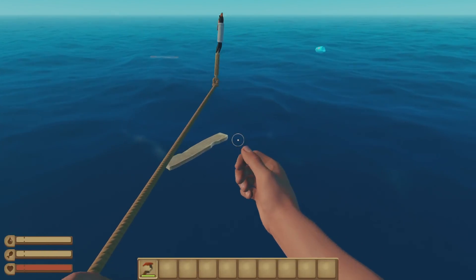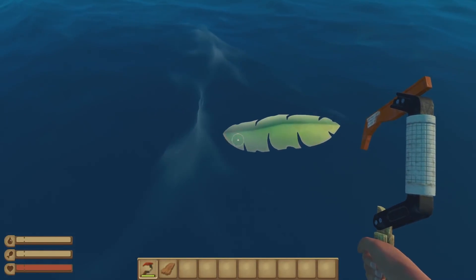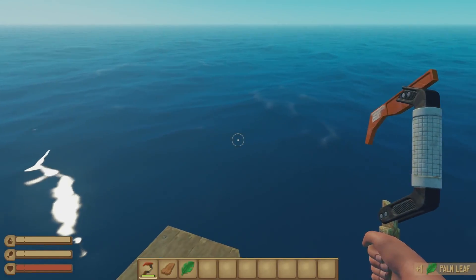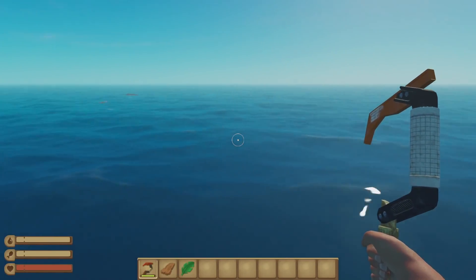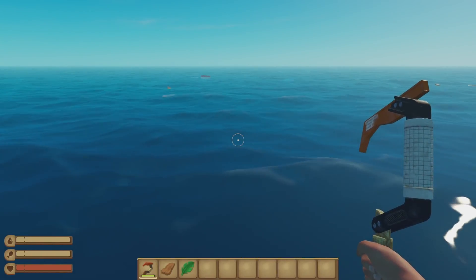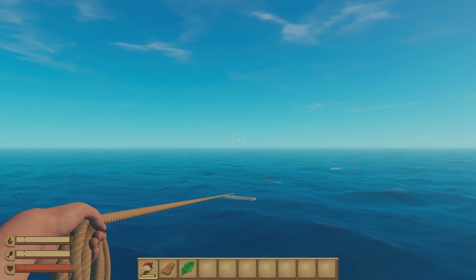You start on this 2x2 raft, and you just have this one tool here that you can use to kind of fetch all of your loot or items. If it gets close enough to the raft, you can pick it up without having to use the tool. Otherwise you've got to use the tool to get all of the loot. You can make a paddle and use it to paddle your way towards the loot and pick it up.